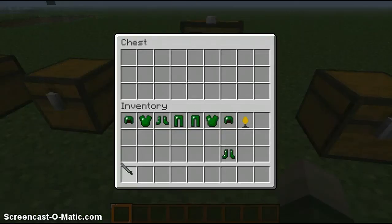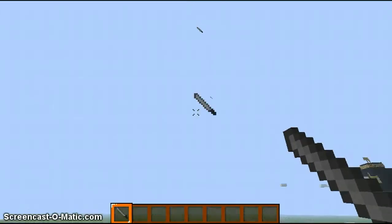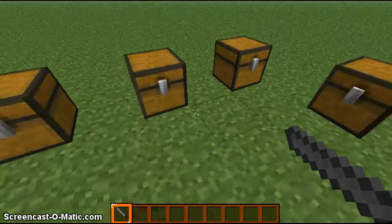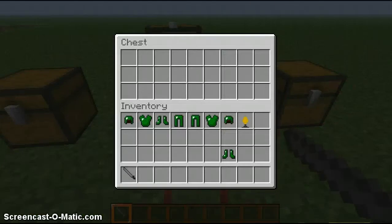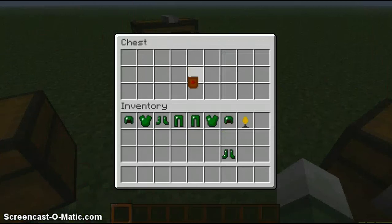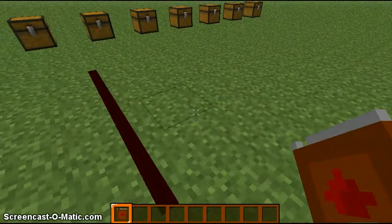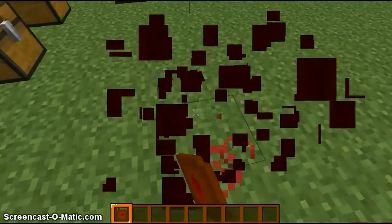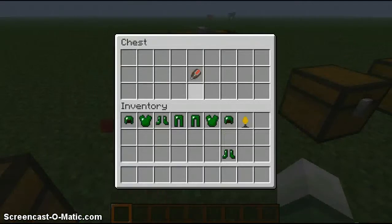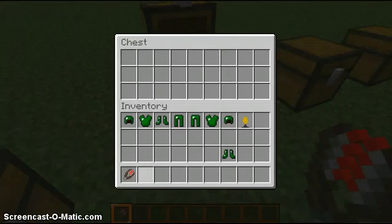We have our snowball, just like a throwing knife. We have our redstone, just like a pack of redstone. And we have our shears, looking nice with the blood on — can't lie.